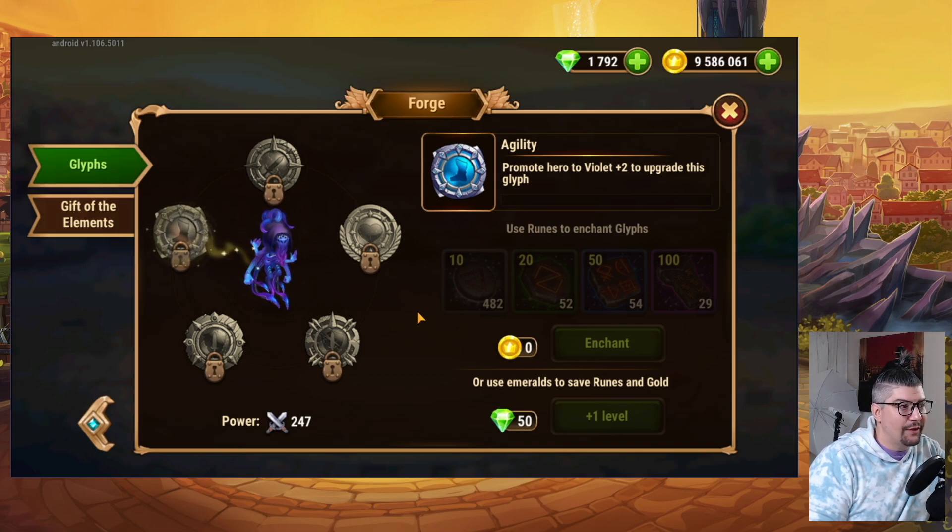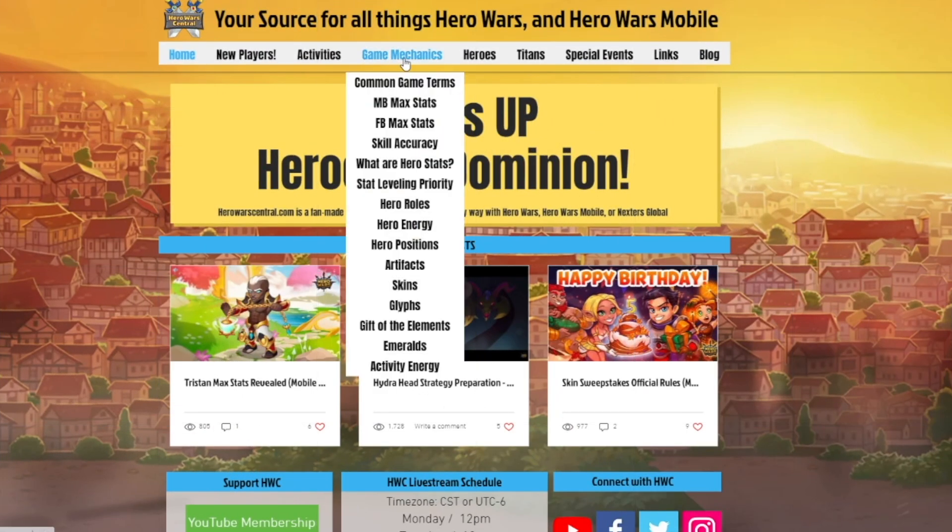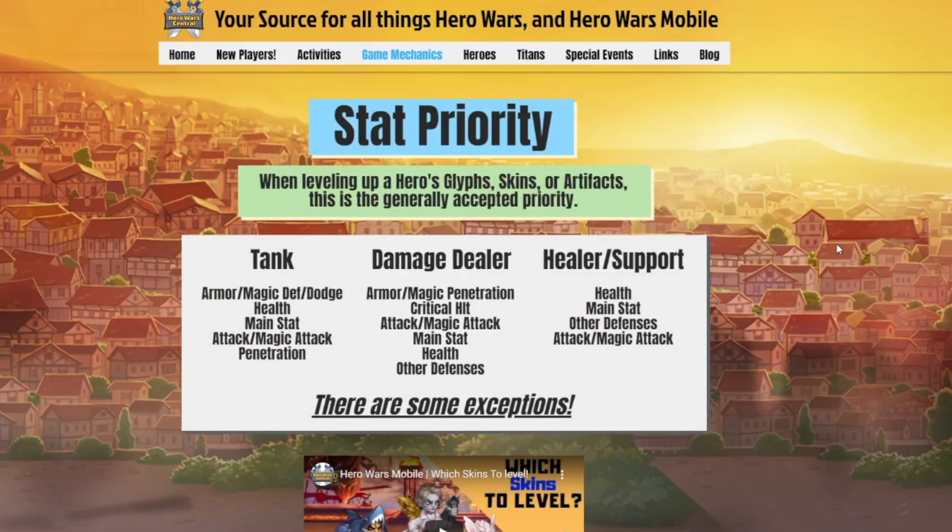If you'd like to plan the leveling of your Karkir or whatever hero you're interested in, check out HeroWarsCentral.com. In the game mechanics section, you can go down to stat leveling priority. This is not going to work for every single hero or every single team, but if you're looking for general advice on what stats to level first — be it a tank, a damage dealer, a healer, support, or control style hero — this is generally accepted as the stats to focus on.